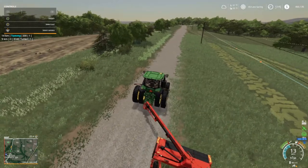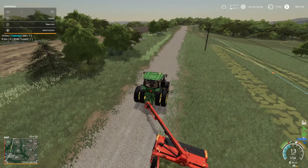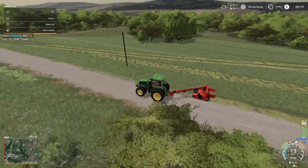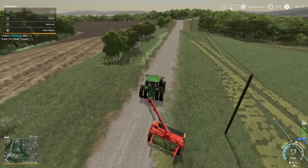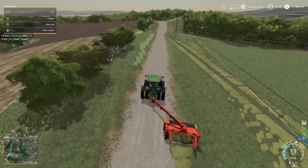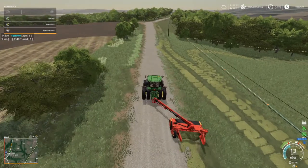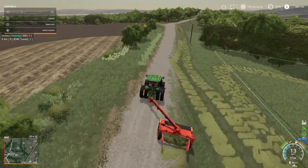Now we're just going to go down through here and let it do what it's got to do. You can see the outside boundary, so we're going to mow everything that's on this side of that boundary with this, and let the Rhino mow the inside part. Doing pretty good so far. I will see y'all here in a bit when I get a little bit more closer to being done.